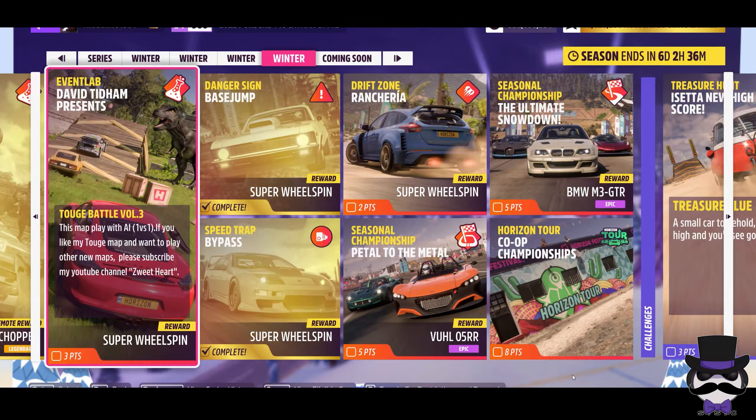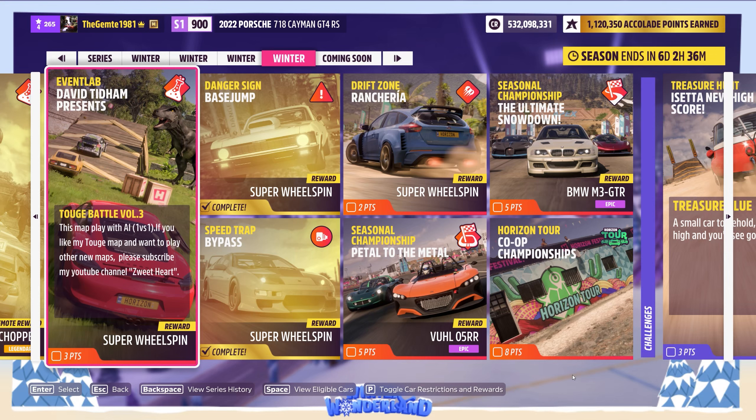Welcome back to Winter Wonderland Week 4. Event Lab number 2 from David Tidham — it's the Tuj Battle Volume 3. As per the description, it's designed sort of like a one versus one. If you do like this particular map, do check out their YouTube channel, Zweetheart as well. On that note, let's have a look where it is.